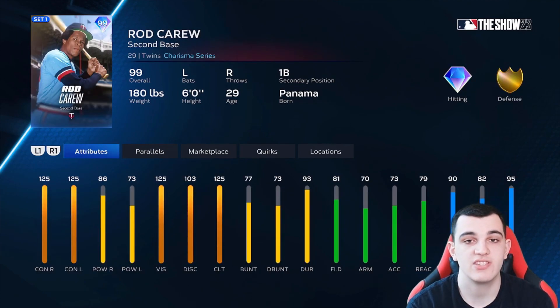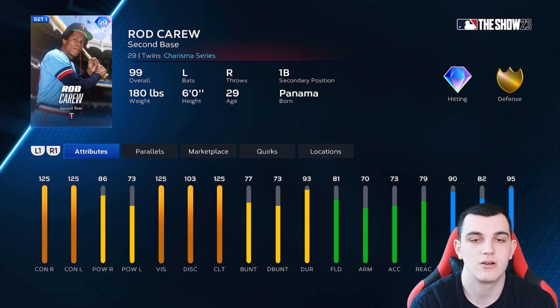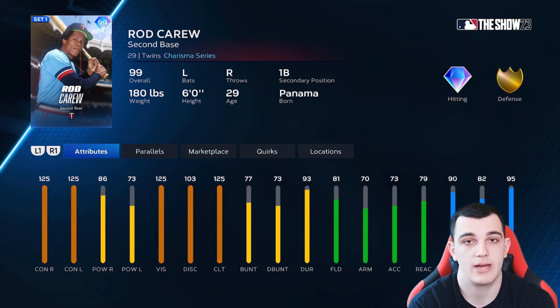Rod Carew is also a C tier card, very similar to the Joe Morgan card. He has more contact, clutch, and vision while having less power than Joe Morgan and a little less speed, but not a huge difference. So these cards are very similar, which means they're in the same tier — both C tier.